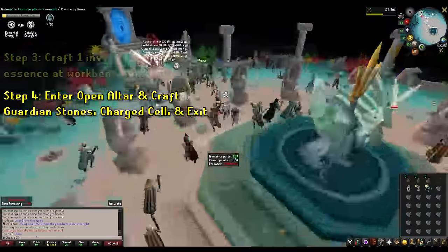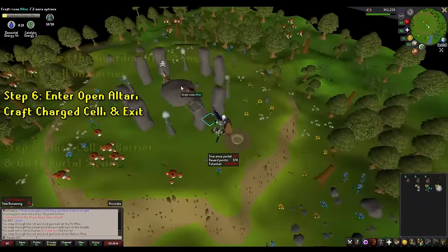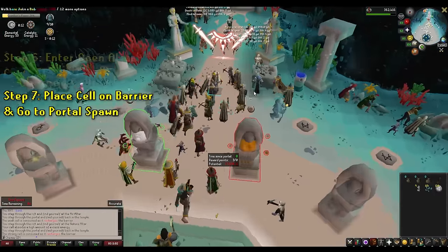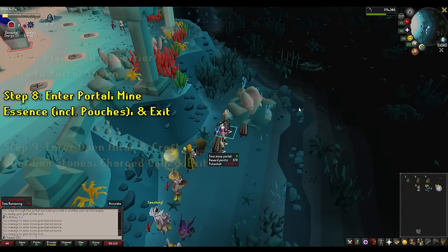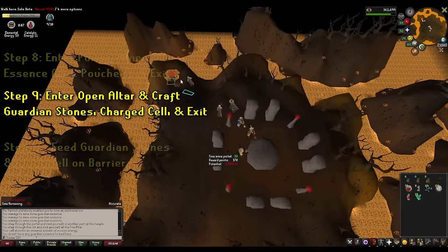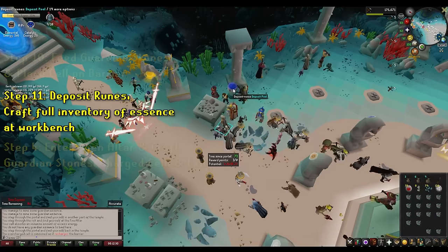You should finish crafting around the time the first altars open. Run to whichever open altar you choose and enter it, runecraft your essence and exit. Feed the guardian the stones and place your cell down on a barrier. Then enter the next open altar you want, craft another charged cell and exit. Once out, place down your charged cell on a barrier. Likely around or a little before this time, the first portal spawn has occurred. Go over to it and enter it, mine a full inventory of essence including filling any pouches you have, then exit the portal. Go to the open altar you want, enter it, runecraft your essence including pouches and exit. Feed the guardian the stones and place your cell on a barrier. Then run to the deposit box and deposit your runes. Right after that, craft a full inventory of essence plus pouches at the workbench. Now we've reached the loop.